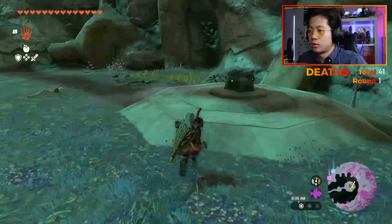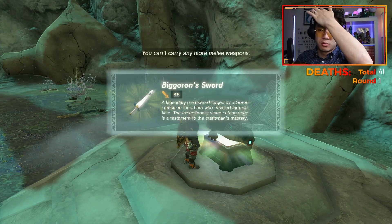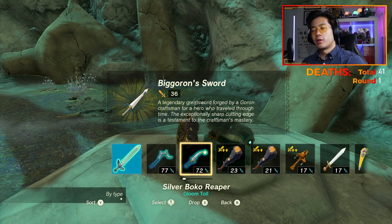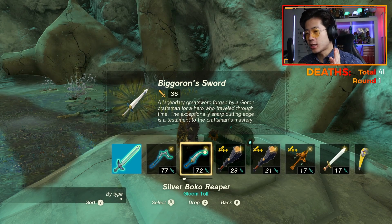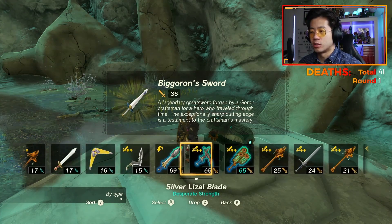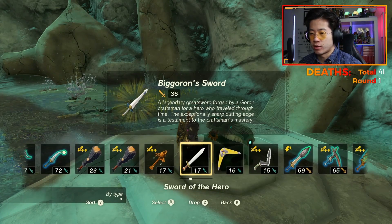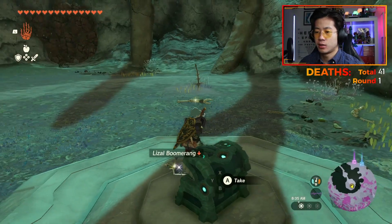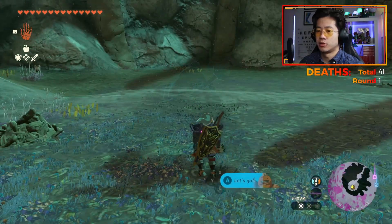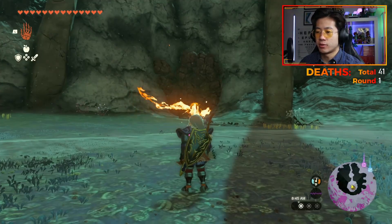I wish there was a silver Stalnox. This place was well guarded - let's see what it was hiding. Give me something good! Biggoron's Sword - no way! This is the sword from the series of trade quests in Ocarina of Time to get one of the strongest swords - technically stronger than the Master Sword in that game. We're definitely putting that up in our house. It's a unique item, super cool.